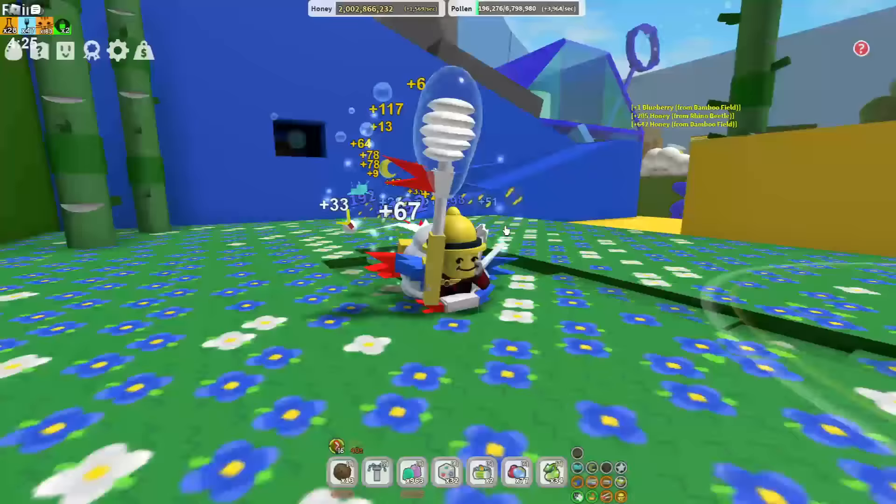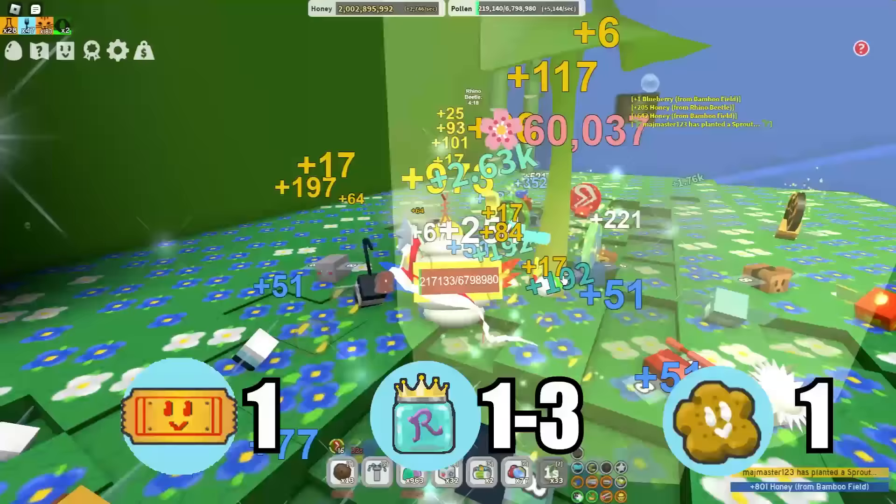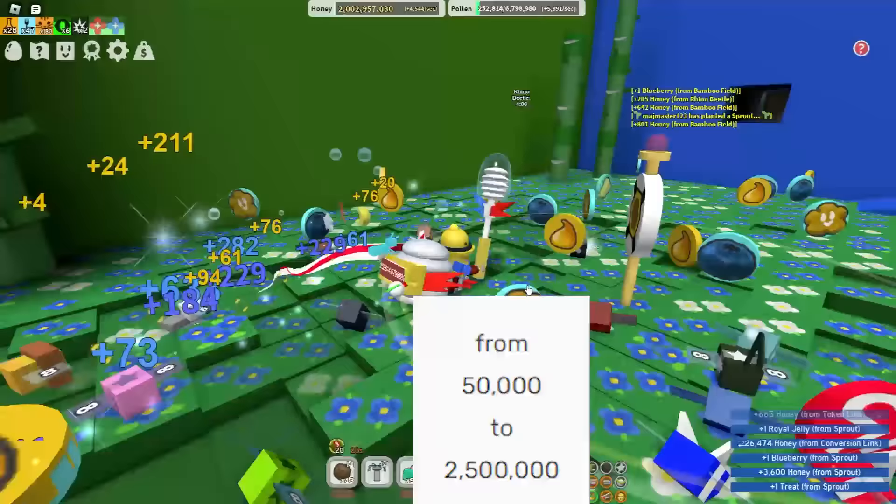This common sprout can give you one ticket per token, one to three royal jellies per token, and also one treat per token. Honey per token is 400. It can grow as much as two and a half million pollen to actually explode.